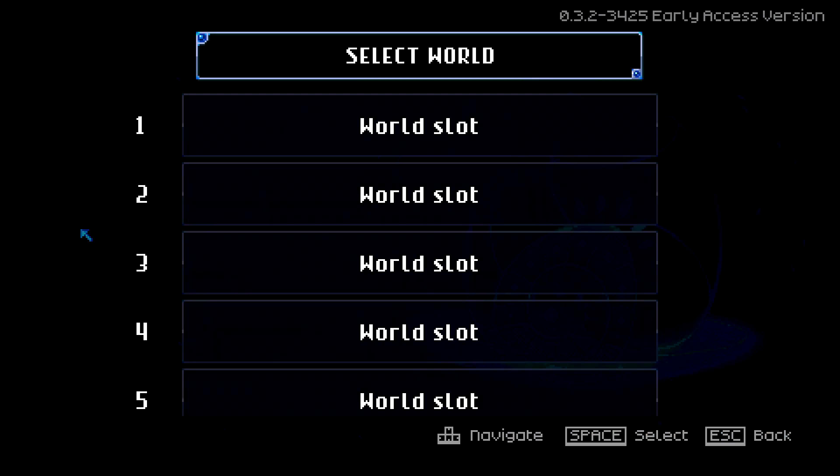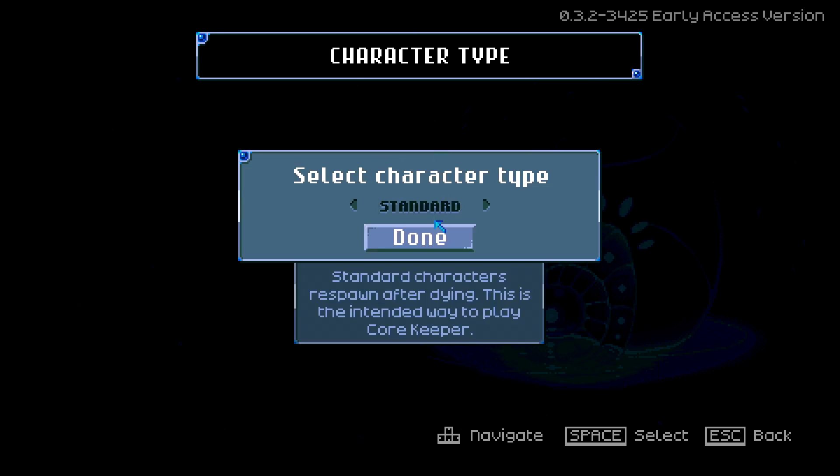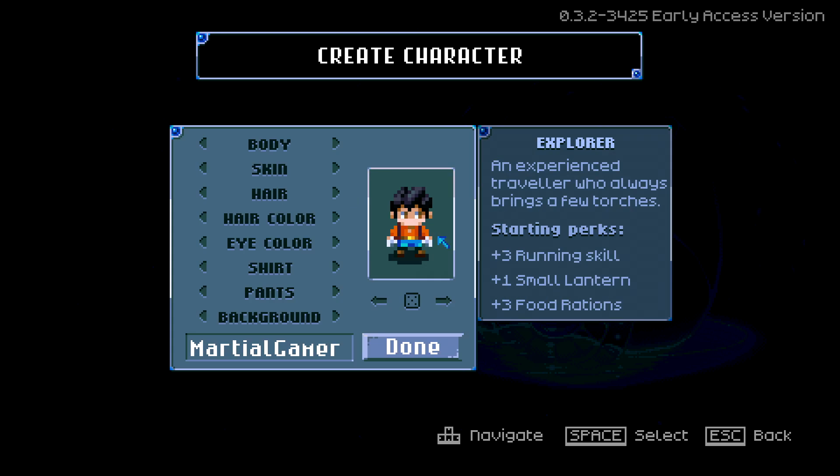So let's go ahead and create a world — we'll just call it 'Nerd Tilt', because I'm a nerd. We'll create a character, and there are two types: standard and hardcore. In hardcore, when you die you can't be revived. We'll do standard for the purposes of this playthrough.